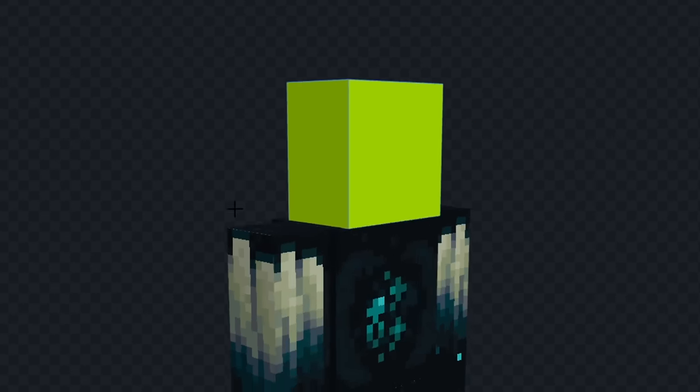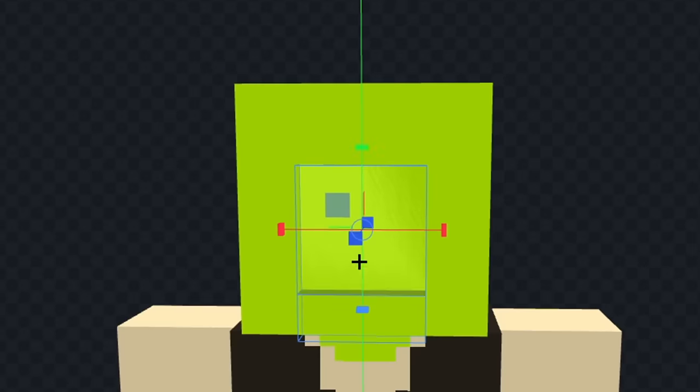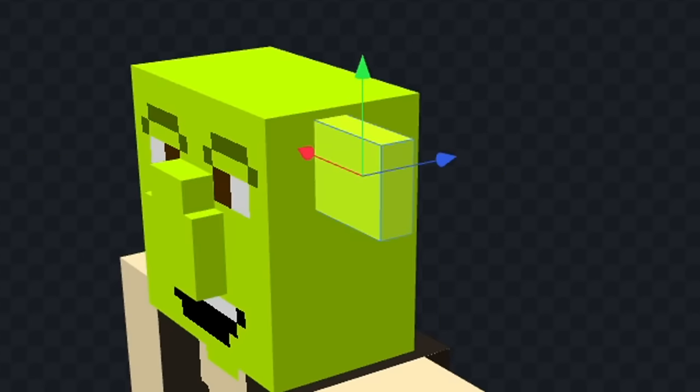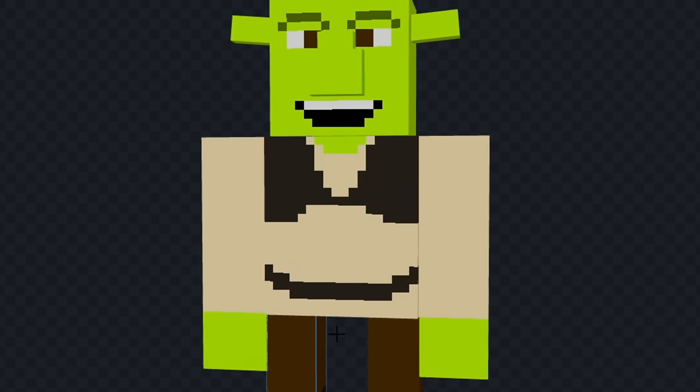First, we'll color his head in green. Next, I'll color his shirt a tan color, and we'll make his pants brown. Now, I will draw his vest over his shirt, and we'll give him his belt as well. Now, let's make his hands green. Now, I'll give him a big nose, and we'll draw some eyes above that. Now, let's give him some eyebrows, and we'll give him his mouth. Now, we can add his ears, and I'll turn them sideways a little bit. Now, finally, I will add his shoes, and that doesn't look too bad. Let's see him in game.